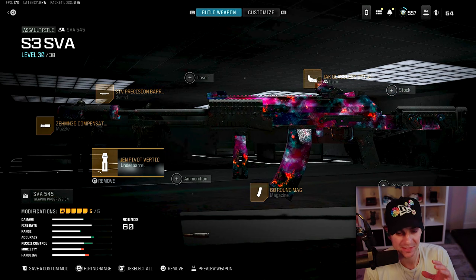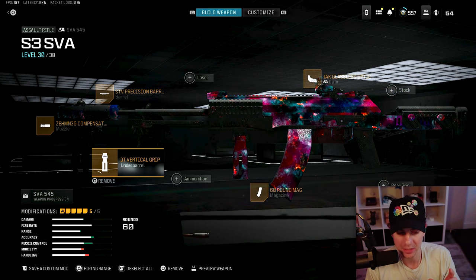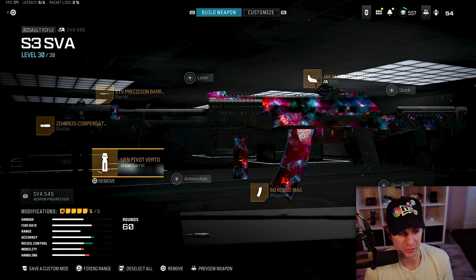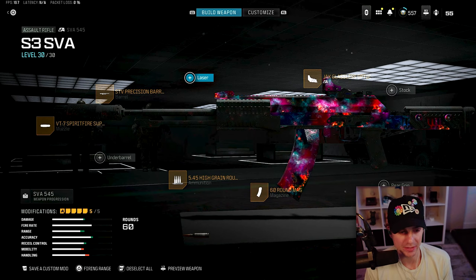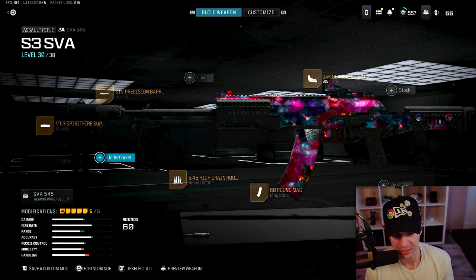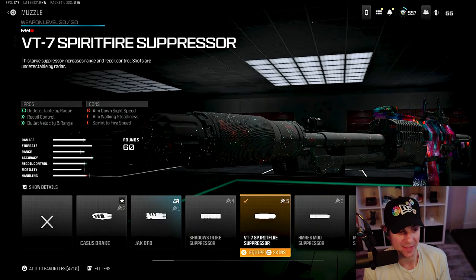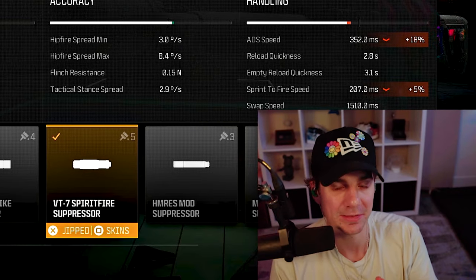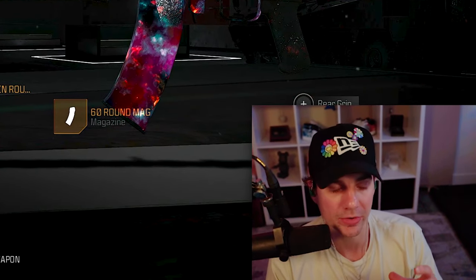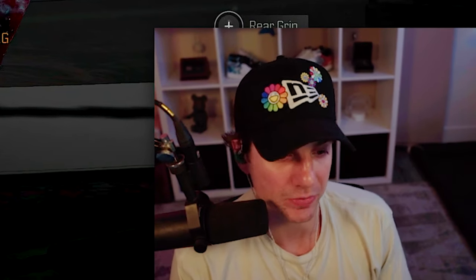A lot of these classes I'm recommending for Season 3 involve taking off the heavy support grip on certain guns and putting on the vertical grip. This is the automatic version, and the burst version has not changed in a while. The difference is the burst class has the spitfire suppressor and high grain ammunition — both give more bullet velocity and damage range, so it hits harder at longer ranges. Some people just don't like using burst, so use the auto class if that's you.